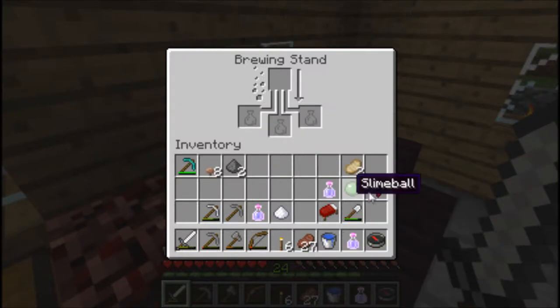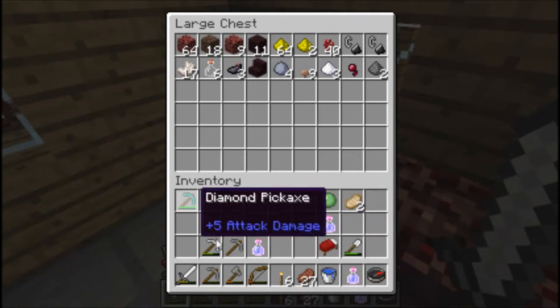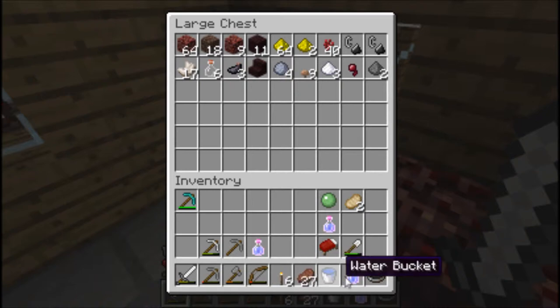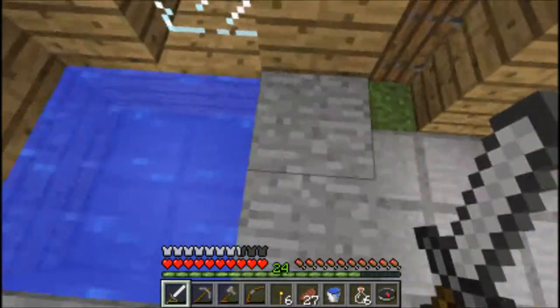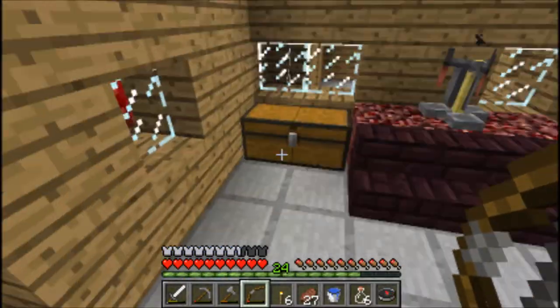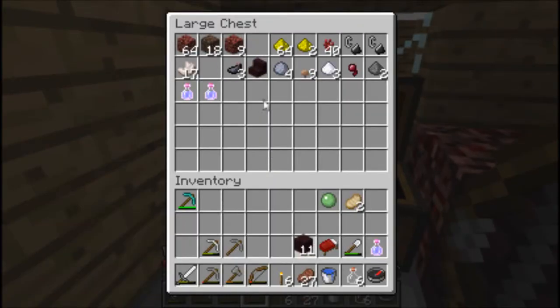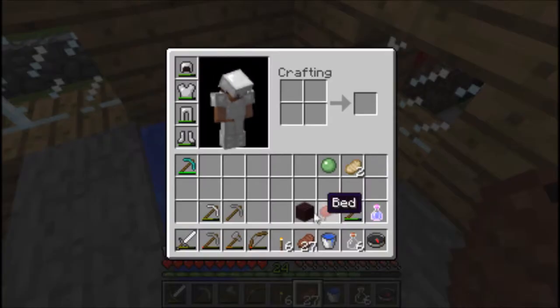Grab this - I'm gonna keep the slime ball on me. Put the mushrooms and sugar in there. Don't need gunpowder. I'm gonna put these two in there for now. Grab more bottles - I think there should be just one here. No blocks on me - I need blocks here.